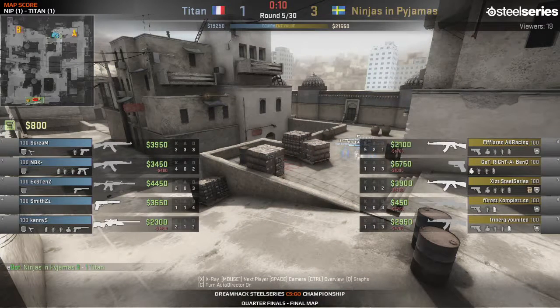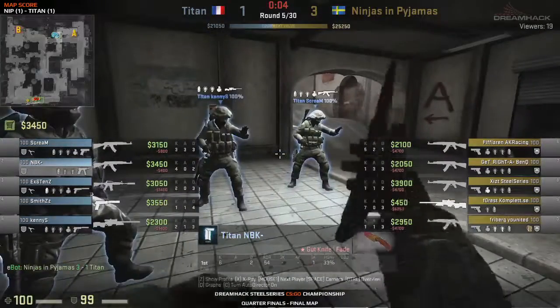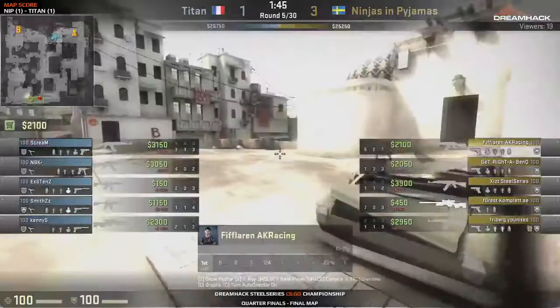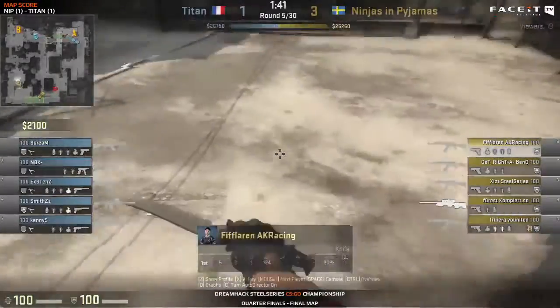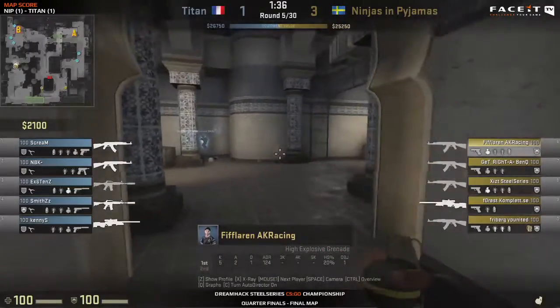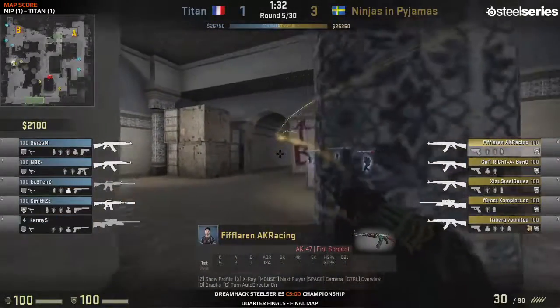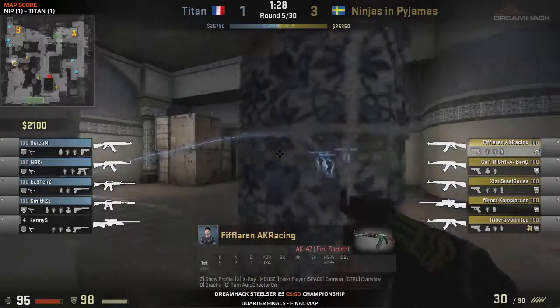Existence gets the second kill — get right and existence will be able to plant the bomb at least. The CTs have to retake — Kenny S from CT spawn gets a solid kill. It's a bomb defuse here by Titan and a round for them! A good start, hopefully building their momentum. NiP will be hurt economically slightly but not too much. Now they know there's no AWP — or actually, oh no, yeah, forest was really rich of course. He was 10K in the last round and they got the bomb down.